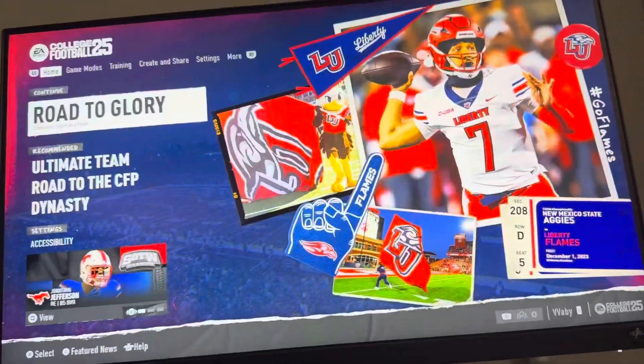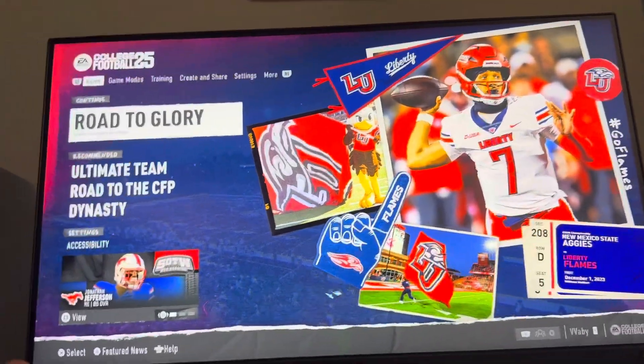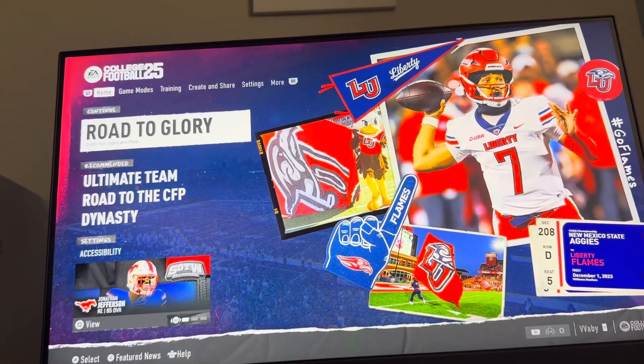What's up guys, this is your boy Wabee, and today's video I'm going to show you how to equip a flak jacket on your player in Road to Glory mode in EA College Football 25.